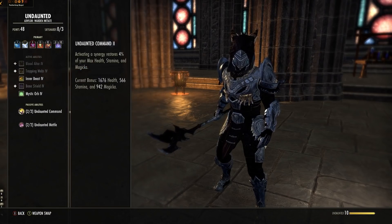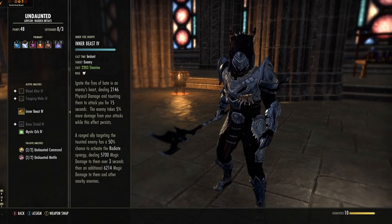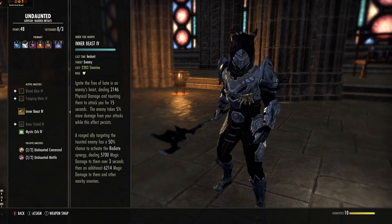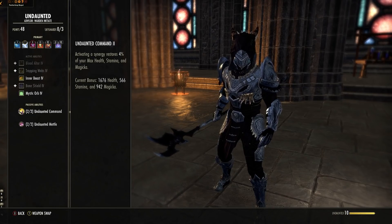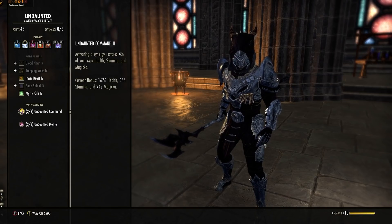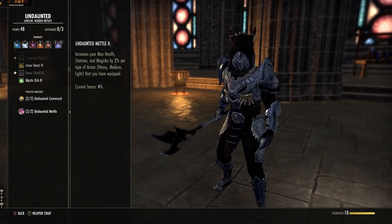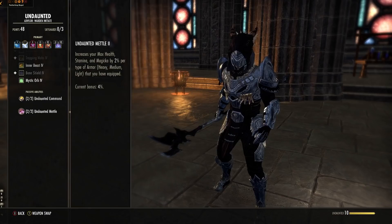Undaunted — yes, you want this. You can swap Caltrops for Inner Beast if you want a longer range taunt, but most enemies are close enough since you can pull them in. Any synergy you take gives you resources back — take every single one of them. For each type of armor worn you get extra resources: we're using two medium and five heavy so you get 4% flat resources across the board. We are, surprise, a Breton. This was previously a Nord and you can still be a Nord for the resistance and ultimate generation, but Breton gives more Magicka for a bigger blocking pool, spell resistance, and 7% reduction to cost for all Magicka abilities.